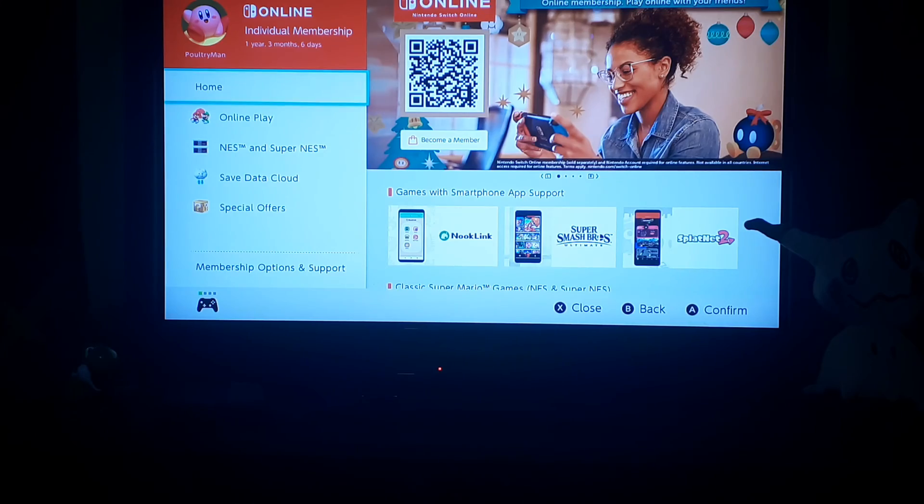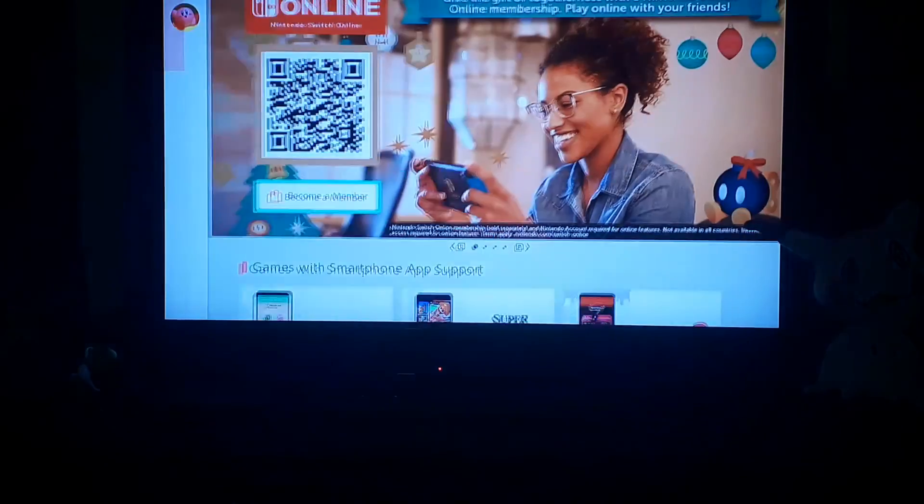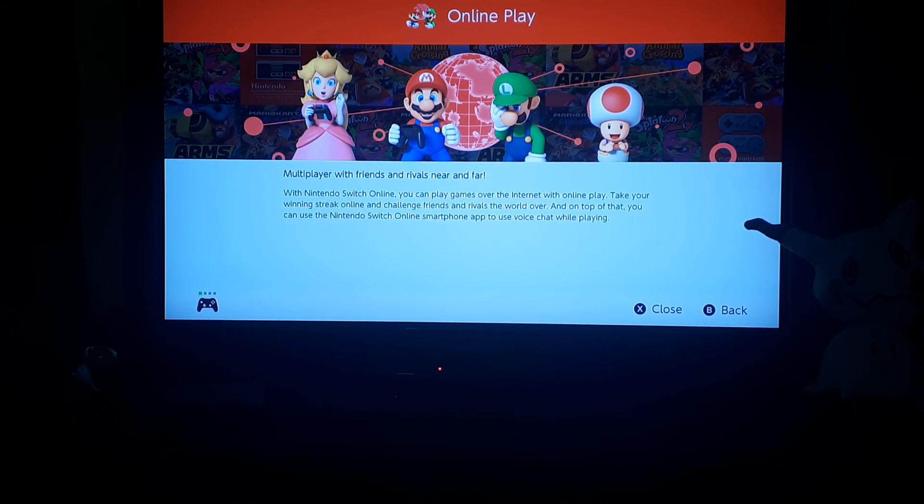They got your stats - everything. Is there any more info I can get about this app? Home, Online Play - is there an article? The Nintendo Switch Online: you can play over the internet with Online Play, take your winning streak online and challenge friends and rivals the world over. I think they mean like over the world - they misspelled that maybe. And on top of that you can use the Nintendo Switch Online smartphone app to use voice chat while you play. I never - I don't even think I can access the setting, but if I could I would try that.